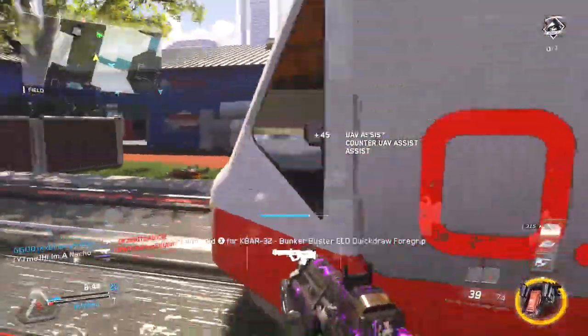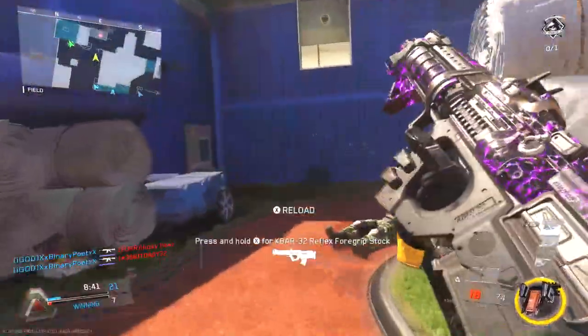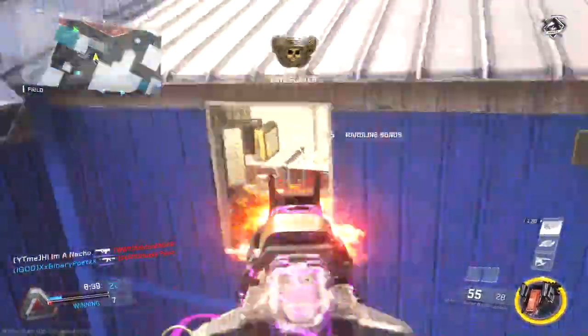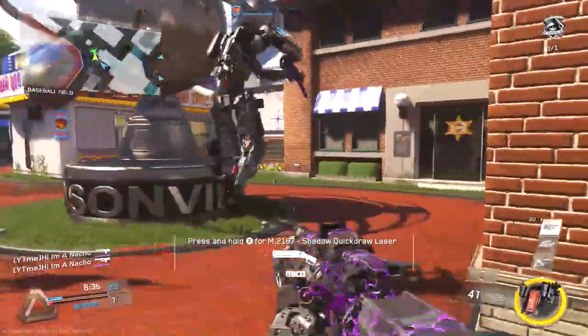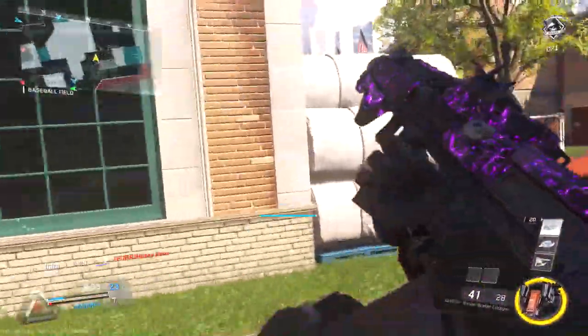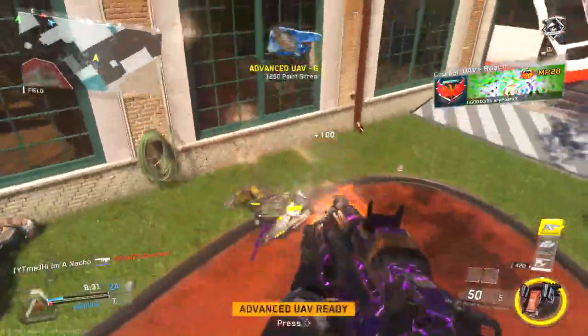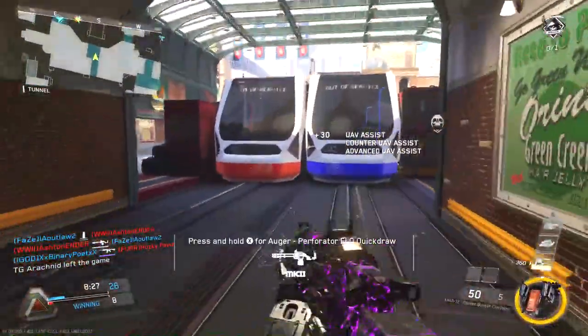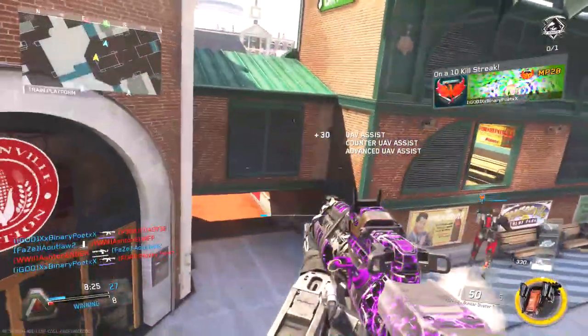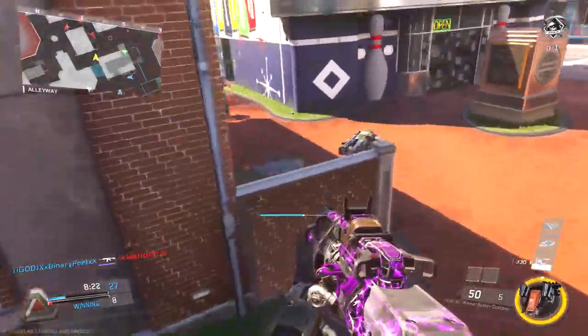Getting right into it, obviously it's the KBAR-32. The variant I'm using is the Bunker Buster - the Bunker Buster is my favorite KBAR-32 variant, but you can use whatever variant you like. If you have the Bunker Buster, just copy and paste my class setup. For attachments, I'm running a ton - I'm using ELO, Quick Draw, Foregrip, Rifled Barrel, and Extended Mags.